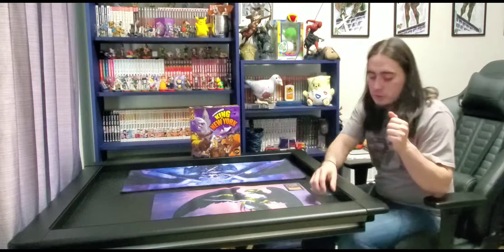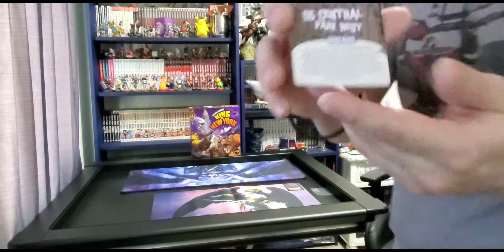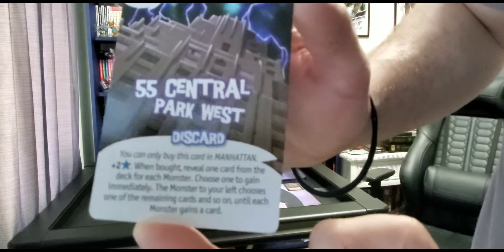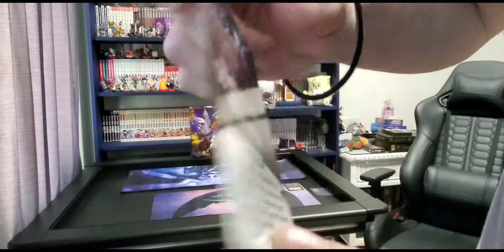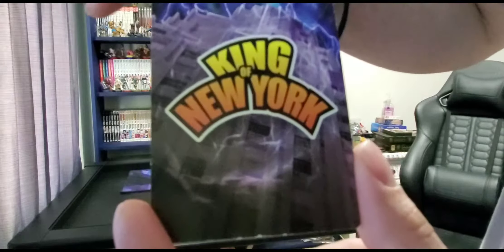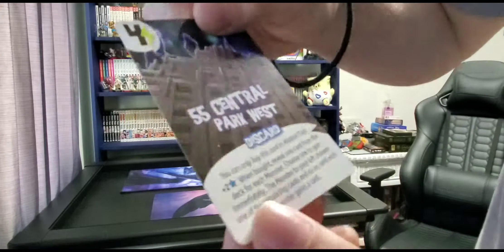The promo we're going to be looking at today is 55 Central Park West. Here is a close-up of the card. It's a discard card that costs 4 energy, and it features this building, which is basically the same building as the background of all the cards — so it's actually interesting that they did this.